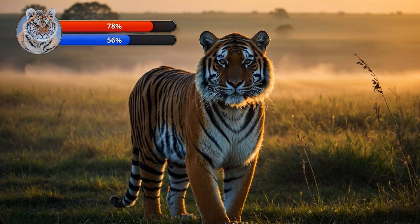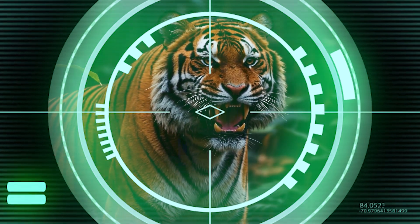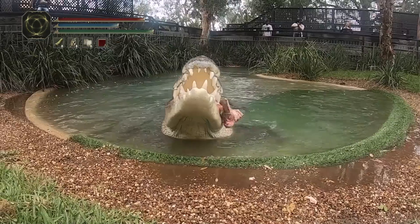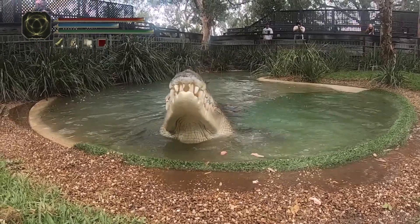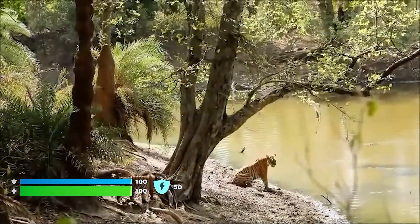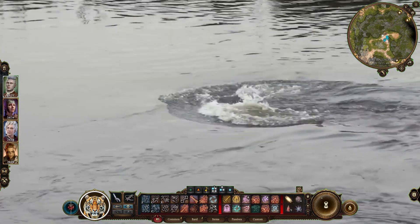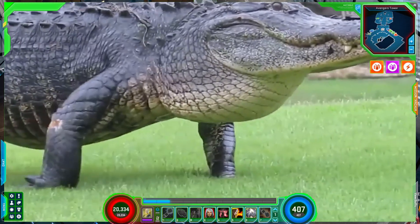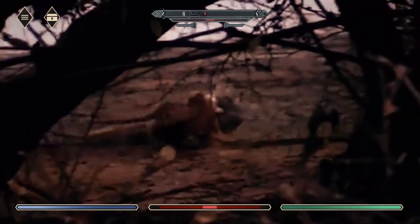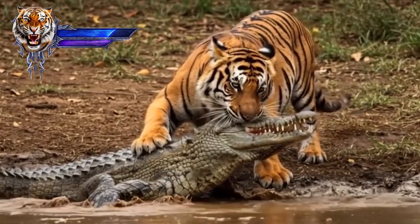With all these advanced skills and weaponry, which builds pose a real threat to the Tiger? Let's start with the saltwater crocodile — this build boasts razor-sharp teeth and a bite force more than double the Tiger's. If the fight happens in water or near a riverbank, the crocodile can win with a single mistake: just one slip of the paw or neck, and the croc drags the tiger under, death roll engaged, snapping the neck or causing the tiger to drown. But the moment the battle moves to dry land or forest terrain, the tables turn. The crocodile is sluggish with poor reaction time. The tiger can approach from behind, leap onto the croc's back, and unleash its opening combo. The croc becomes the hunted.